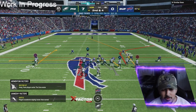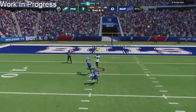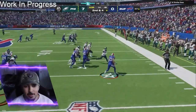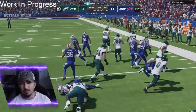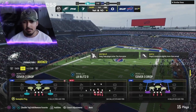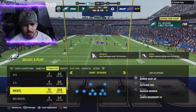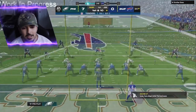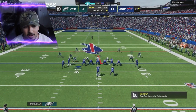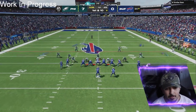Right here, gonna hit him with a little deep corner. We end up throwing a pick — I needed a little more velocity on that ball and it would have been a touchdown. I probably should have lobbed it. Micah Hyde has Deep Out KO with some pick artist abilities. I should have smart-routed. I got a little too excited. I definitely messed up the pass lead — that's what it was.